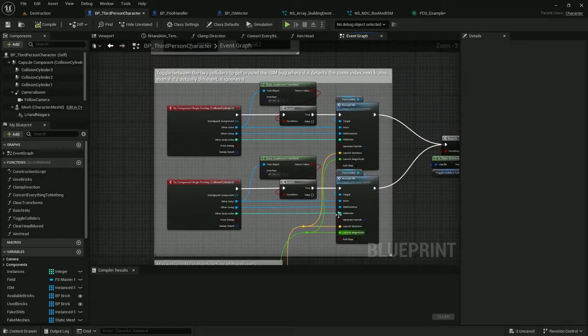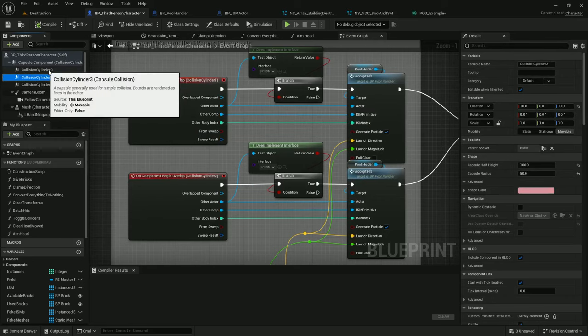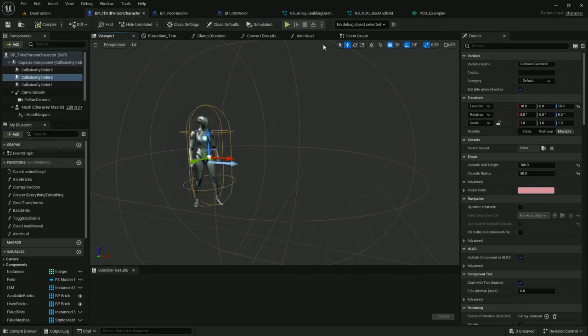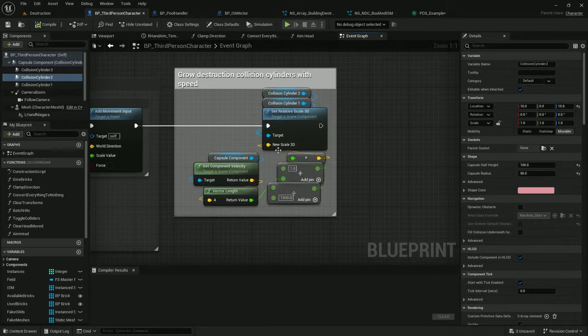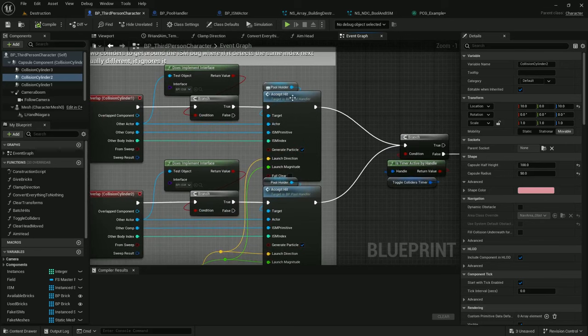Another way I have of sending in data is with on component begin overlap of a collision cylinder. This is just a collision cylinder that starts off slightly larger than the player's collision, and I scale it with movement speed — so as you're moving faster, the collision cylinder gets bigger. If I collide with something, I call accept hit, which short-cuts into pool handler. Before I call accept hit, I screen it to make sure it is implementing the destruction blueprint interface — otherwise, I just filter it out and don't bother sending it to pool handler.